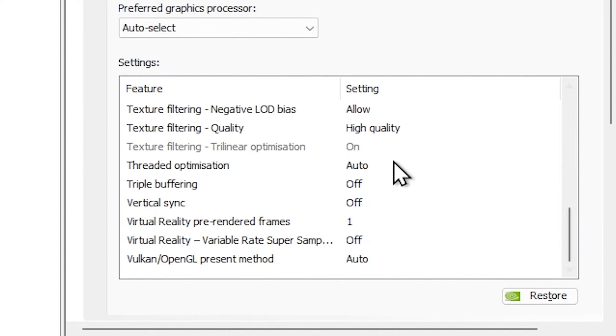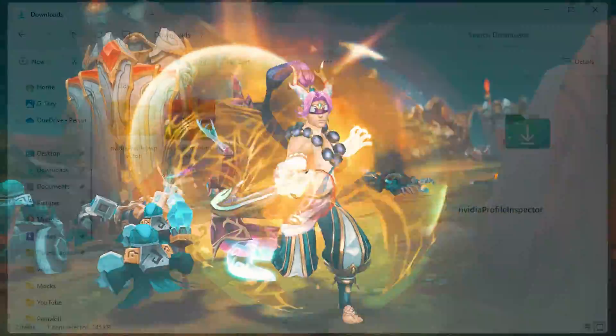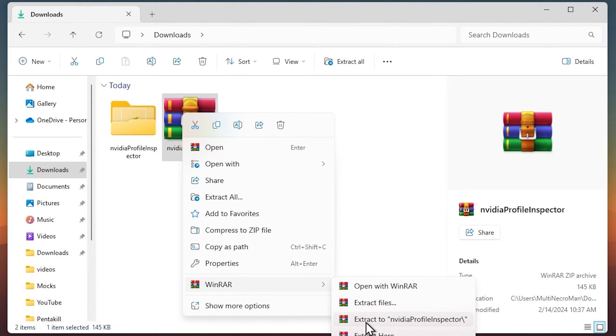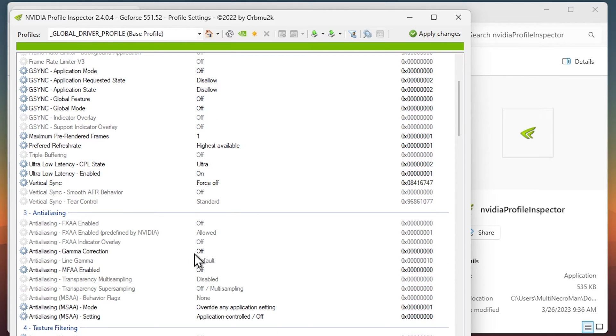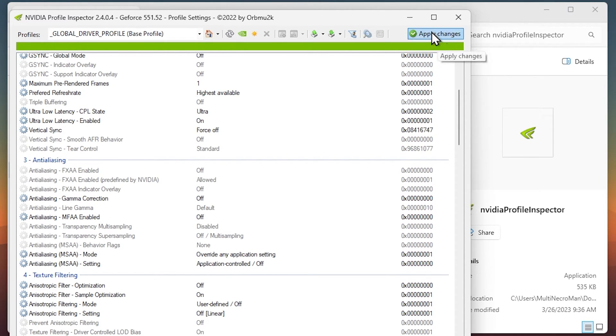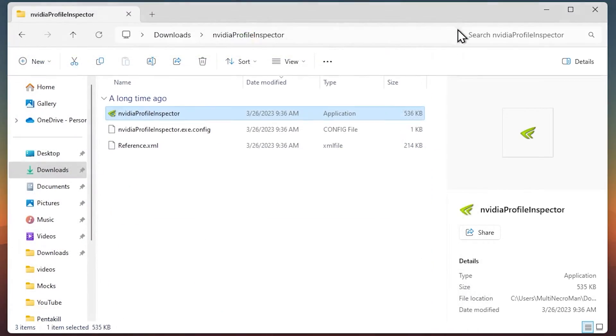For some extra NVIDIA settings, there's a link in the description to download NVIDIA Profile Inspector. Once downloaded, extract the files and open the app. Change G-Sync to Disabled, Maximum Pre-Rendered Frames to 1, select Highest Refresh Rate, Ultra Low Latency on Ultra, and force Vertical Sync off. Scroll down to Anti-Aliasing and make sure Gamma and MFAA are both off. Under Texture Filtering, make sure filtering is set to Off Linear. Click Apply at the top right and close it out.